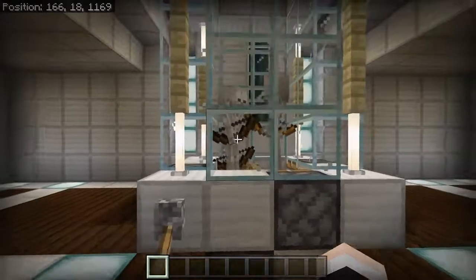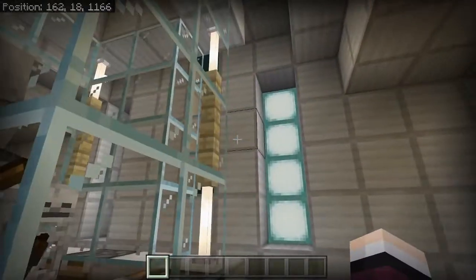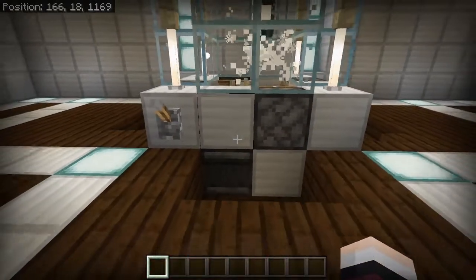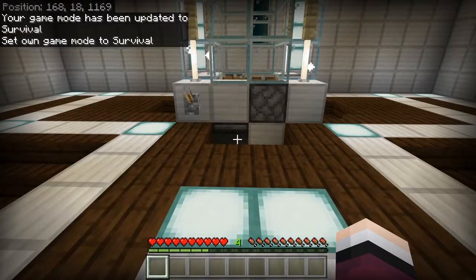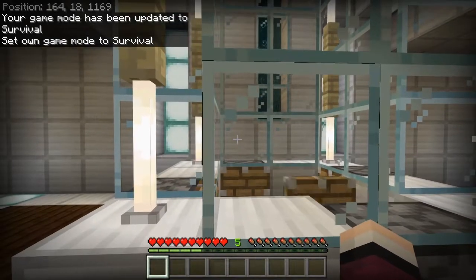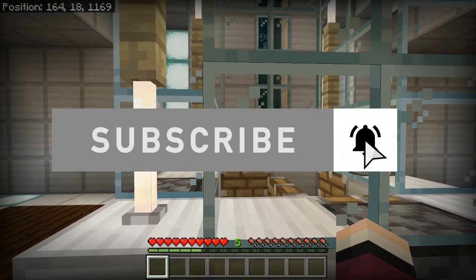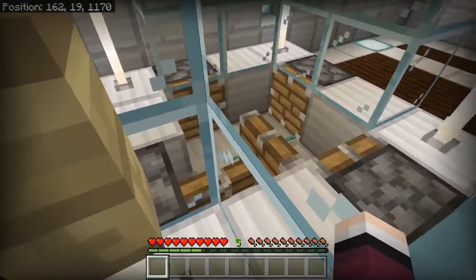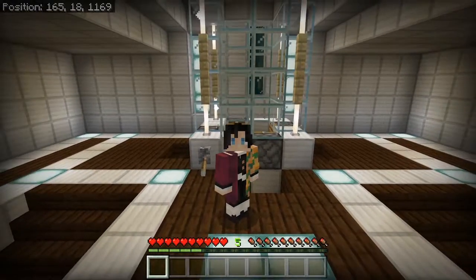You'll also need four droppers, four observers, and four pistons. Once it's all set up, you just sit here and flick it on — they will automatically die. Switching to creative mode you can see experience levels going up easily. This does make a lot of noise, so if you're going to use this I suggest turning down your volume. Flick it off and that's all you need — let's get into building this.